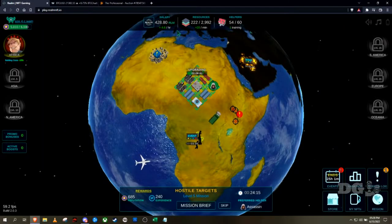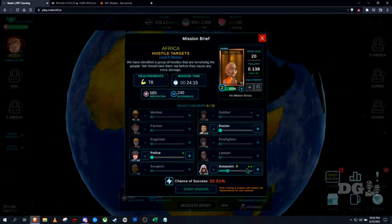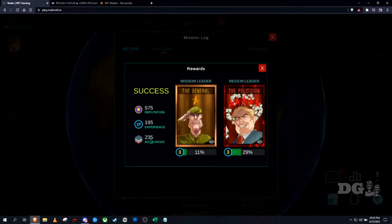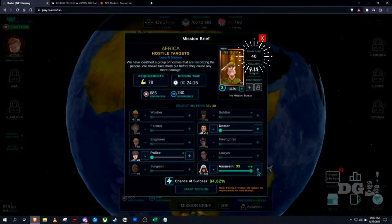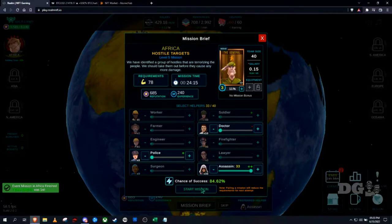You buy helpers from the in-game store using RLM, which you earn from having a leader placed in a region. With a team size of 20, I only have about a 50% chance of success. I had a guy on a mission that was successful, so we'll claim that and get the experience. Both the regional leader and the mission leader will gain experience from it. With a team size of 40, the success rate goes up to 84% on a 24-minute mission.